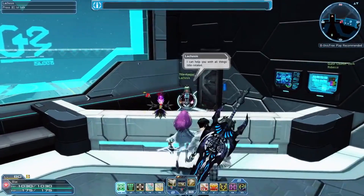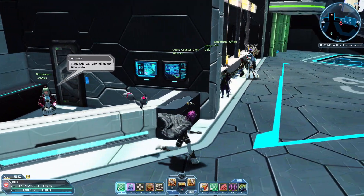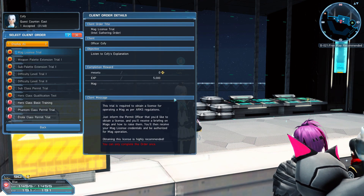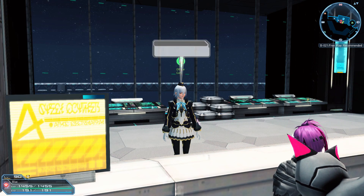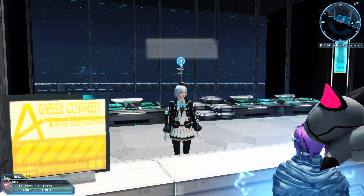Being a Scion class, it does have a requirement to unlock, and this is to acquire the title for having two different level 75 classes. After that, you can talk to the NPC Coffee at the right side quest counter and pick up the client order for Phantom. After that, there are a few more things you might want to take note of: the Phantom Practice Quest and the Phantom Class Trainer Kyoka.